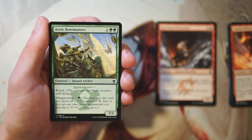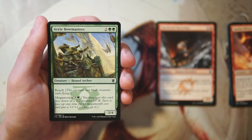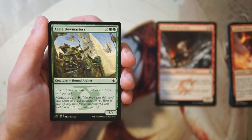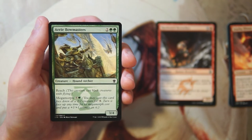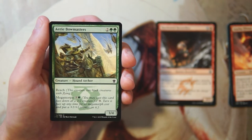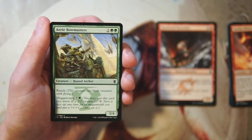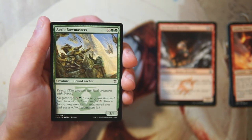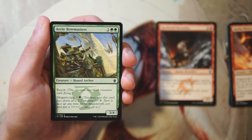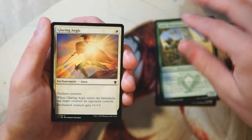Aerie Bowmasters is a 3/4 for two and two green with reach and megamorph for five and a green. When you megamorph it, you get a 4/5 with reach out of the deal. This is actually a really solid card — I've found it to be really solid as a four-drop. You can morph it early and if you're ramping you can megamorph it. This is a really solid card; I'm keeping this alongside the Berserker — I don't know which I like better.